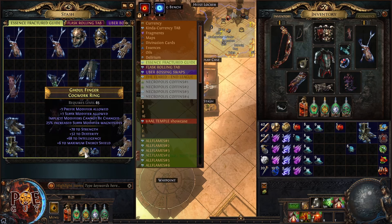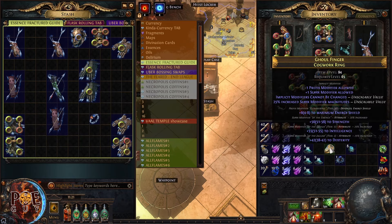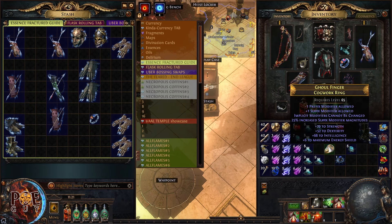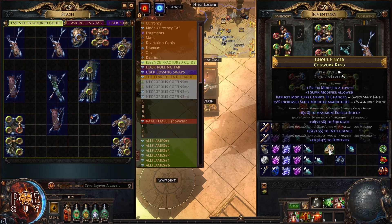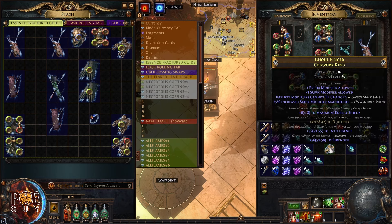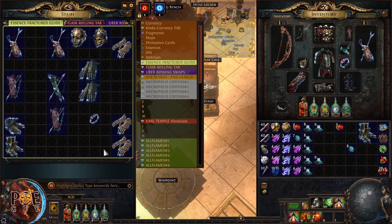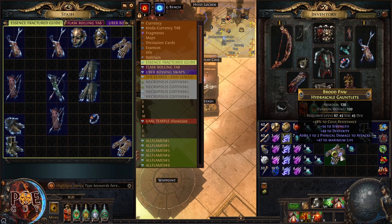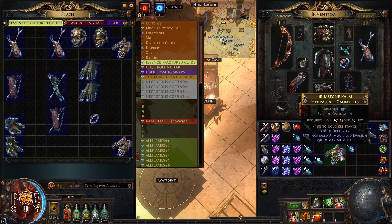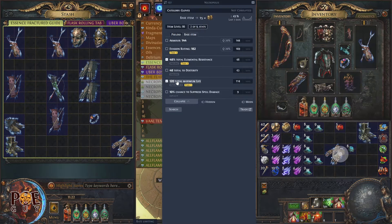Here I have a base ring from Heist. I'm applying a fracturing orb hoping to fracture intelligence or strength at highest tier. When there are four modifiers, applying the fracturing orb will fracture one of them randomly. Unfortunately it fractured neither — it's a brick. Let's move on and craft some gloves instead.